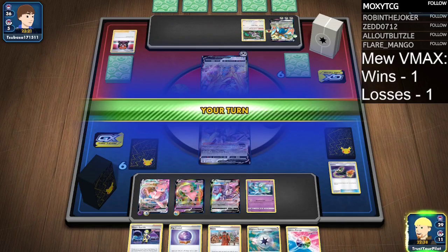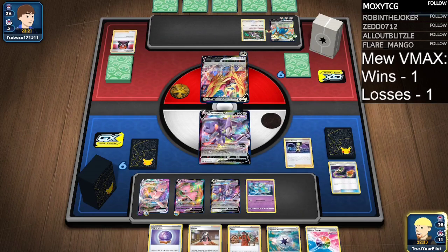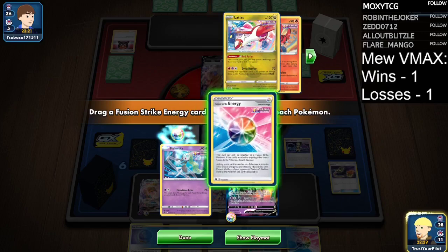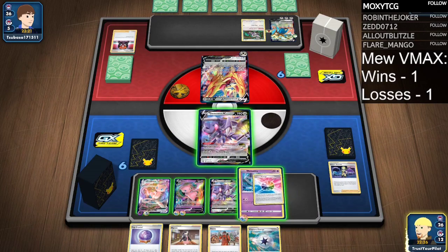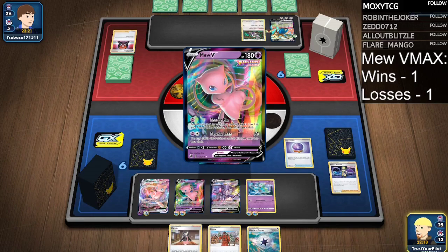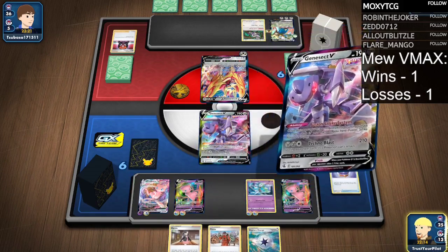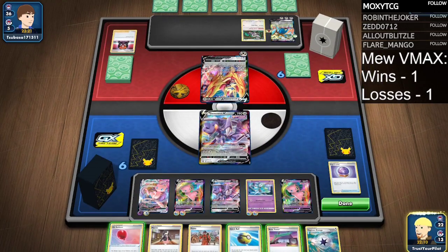Let's Elesa's Sparkle to the Meloetta and the Mew. There we go. Attach Fusion Energy, go get a Mew — and now we barely need anything. Six cards twice, hopefully. There's an Air Balloon.